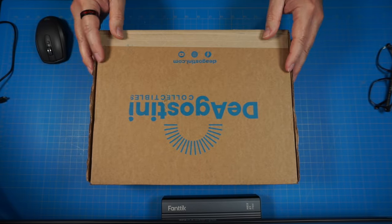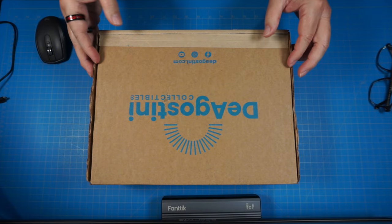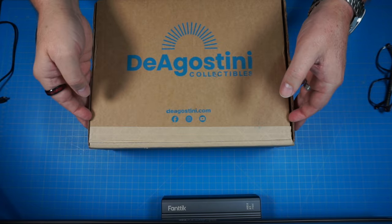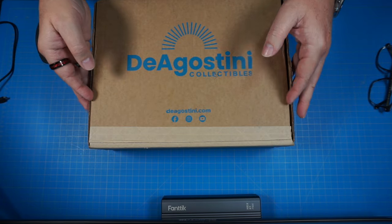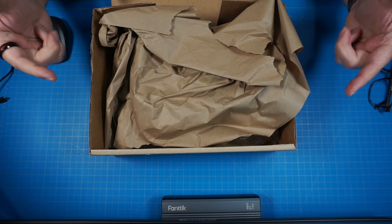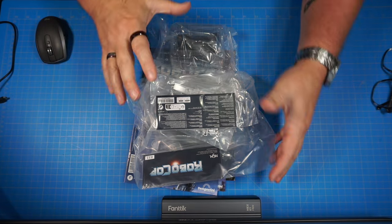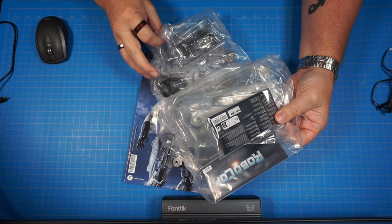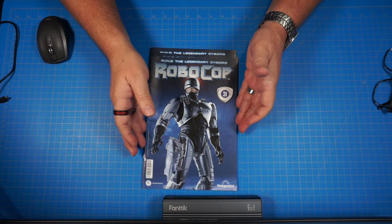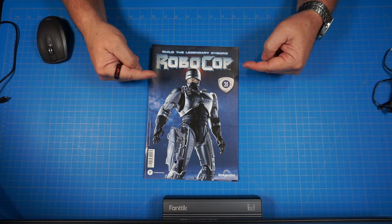All right, guys, here it is — here's the box. I've already sliced it open because I have a couple of these in and needed to make sure I had the right one. So let's spin it around and crack it open and see what we got inside. Here's all our parts — we got all four bags of parts. Underneath we have our magazines 31 through 34. Let's go ahead and get started with issue 31.